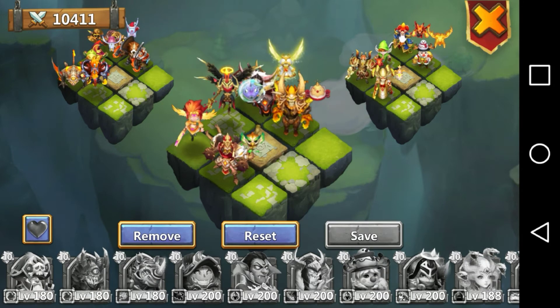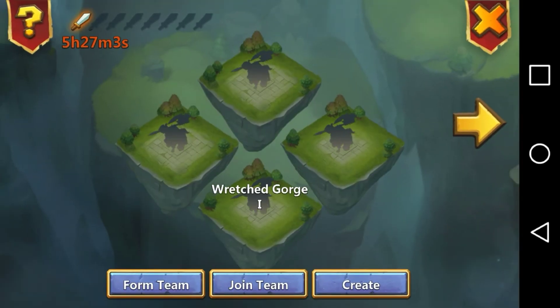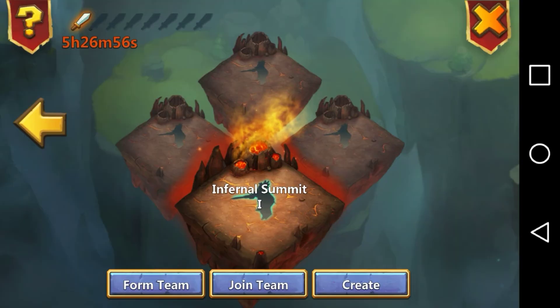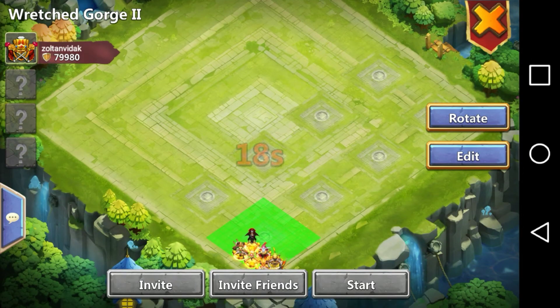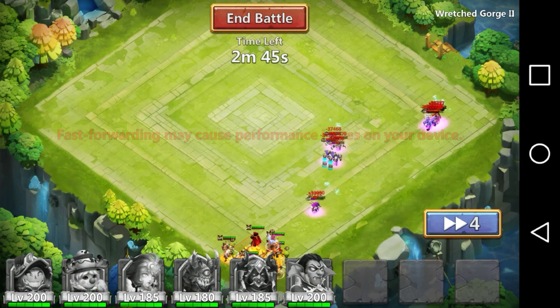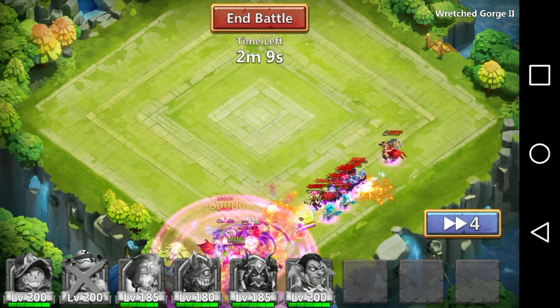All my heroes — even in Lost Battlefield across all my teams — have the crests I pretty much want on them and I never have to change it. Whether I go into Wretched Gorge 2, Lava, or anywhere else, I just hit create, put my team where I want it, and I don't have to worry about changing crests. Some of these game modes are such a pain if you have to always change crests — that's why I leave them the way they are, including my extra revives for Lava.